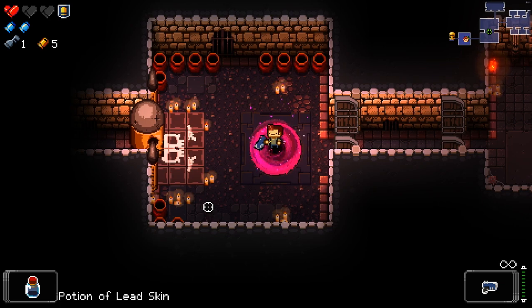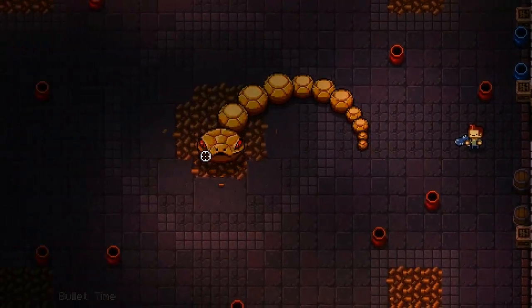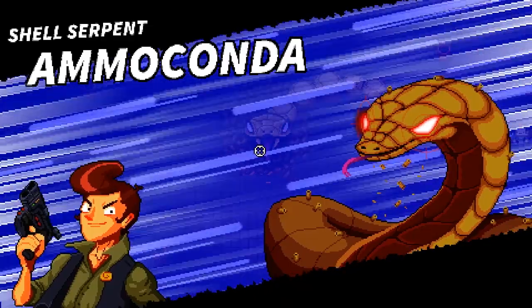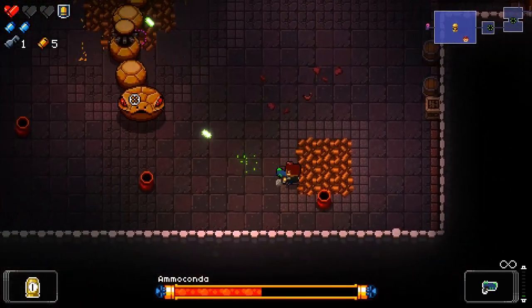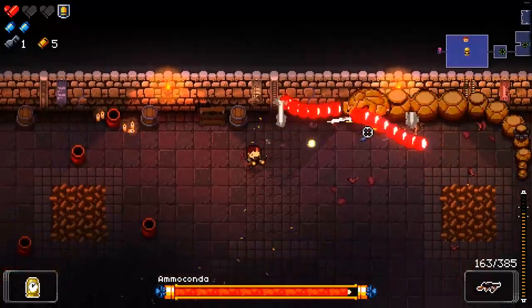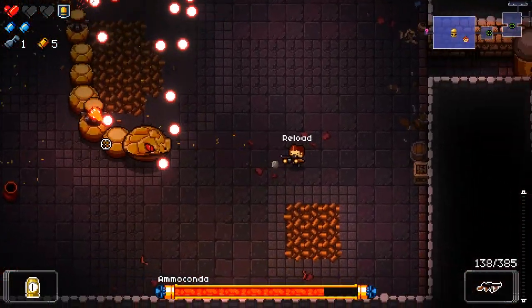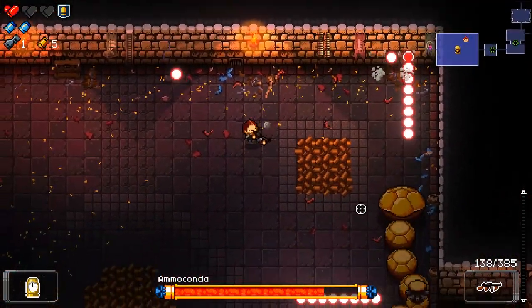Time to go fight the boss. Let's use bullet time first, and then we'll do the other one. Ammo Conda — that's adorable. I don't know how it shoots. Almost seems random. I'm going to just shoot him a bunch. So he's got turrets on his back. Makes sense.